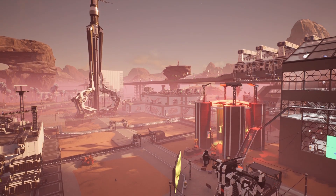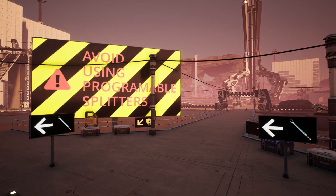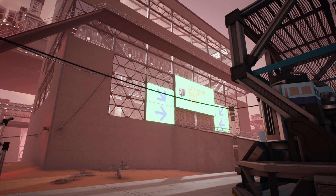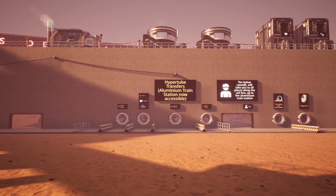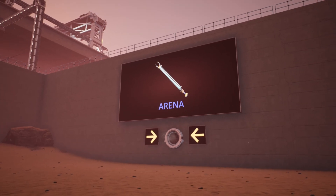So let's check it out. The first thing that you're going to notice getting into game is all of the signs. They've been very good in this server, getting people to know what's where. Now they actually have a storage area just over here. Get your stuff here. And they've also nicely labeled all of the hyper tubes so that you know where you're going to. Most notably, the arena.